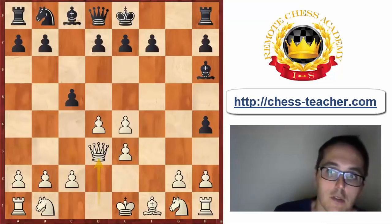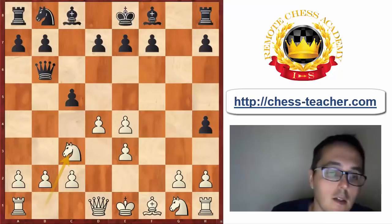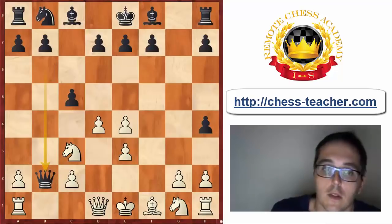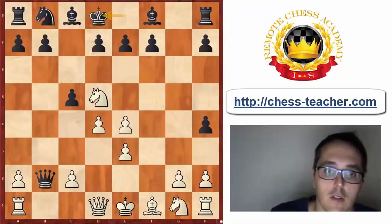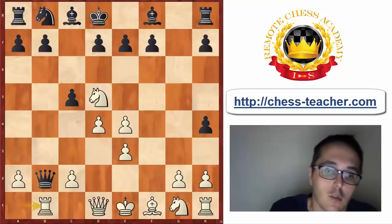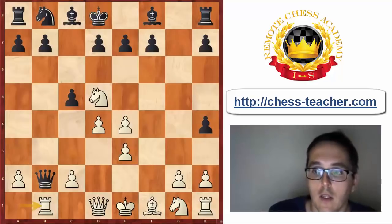Because now White still doesn't defend the b2 pawn but plays Nc3, asking Black what to do with the queen. If Qxb2, then Nd5, and in order to defend the c7 square, Black has to play Kd8. I don't believe it's great to give up castling at move 8. After Rb1, Qa3 — in this position I found 13 games, and all 13 games were won by White. That's not only because the position is better for White objectively.